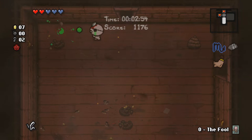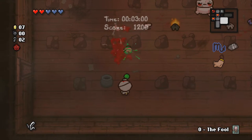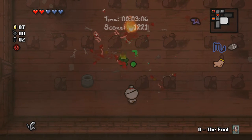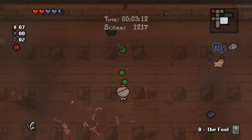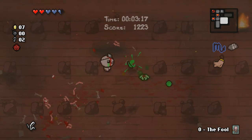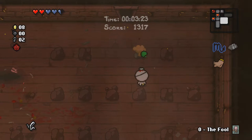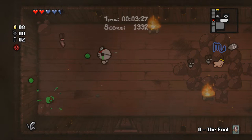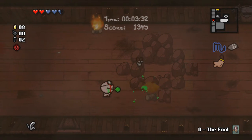If you take red heart damage, the devil deal is gone. But if you take spirit heart damage — the blue hearts — or black hearts, which are like demon hearts, then you're fine. After each floor, after you get a devil deal, the chance lowers unless you get items like the one that gives you a 100% chance to get either a devil room or an angel room.